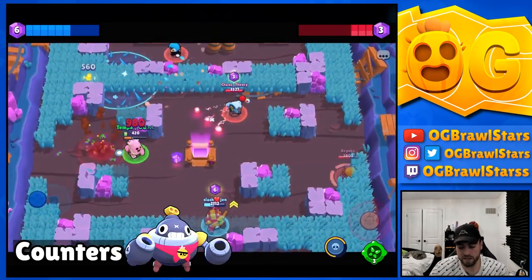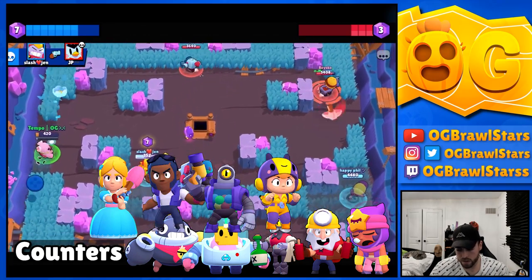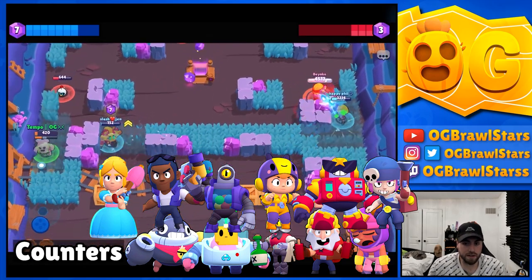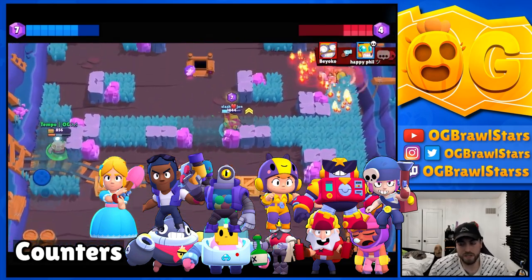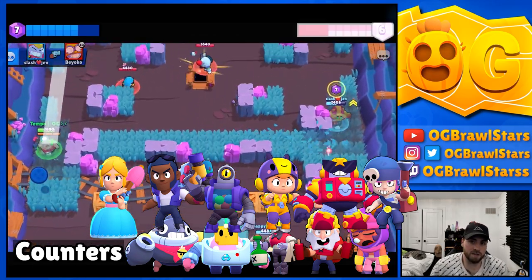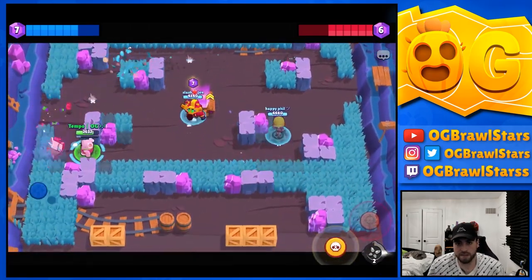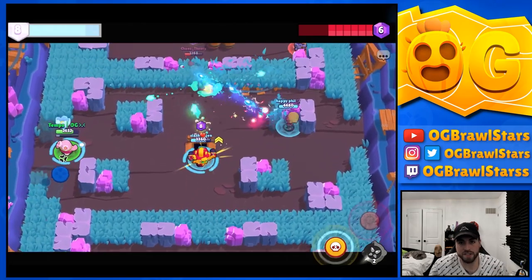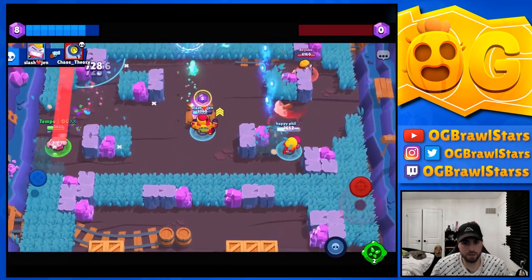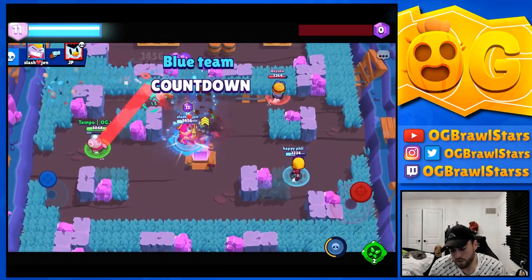For counters we have Tick, Sprout, Barley, Dynamike, Sandy, Piper, Brock, Rico, Surge, and Penny. With Penny it's mainly when the turret comes up, and Sandy is map dependent, but generally these are the matchups I don't prefer playing as Spike - mainly long-range brawlers and throwers.